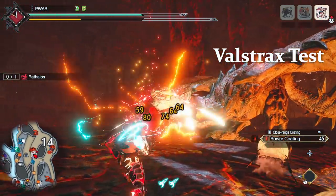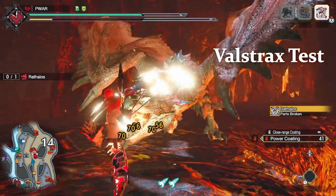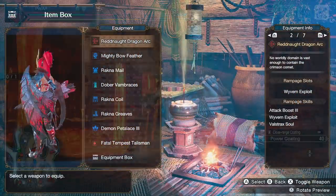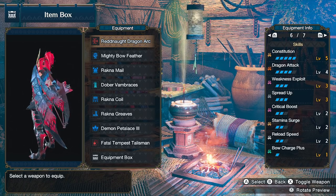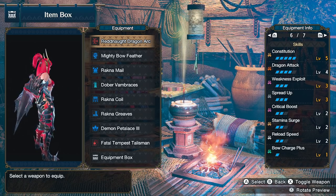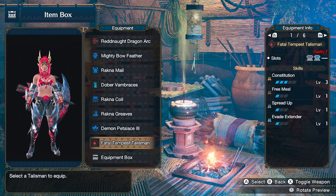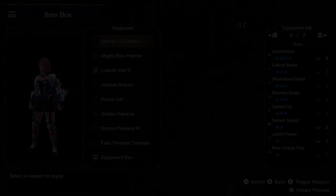As far as Valstrax's bow, I did a test and the numbers were overall lower. Spread does get five arrows versus rapid's four, but it's harder to hit certain monsters and you do have to play pretty close range to hit something like Rath's face consistently. Overall, I don't think it's worth it — being 40 raw behind is just too much even with Wyvern Exploit. For Narwa bow, same reasoning: no slots, low raw, wacky shot types — not recommended.